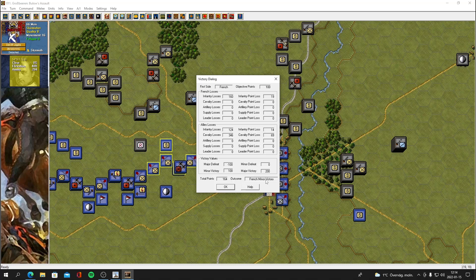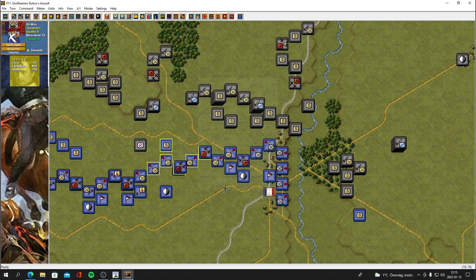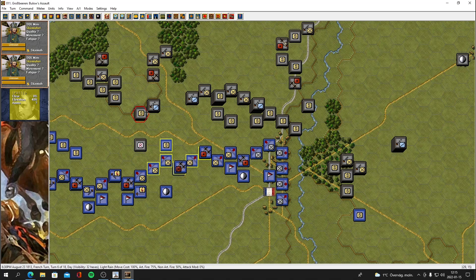We started with 100 points, we now have 164 — we're inching towards a major victory here. We've lost 160 men. The allies have lost 124 but they have lost 346 cavalry, which is a lot. He's done some crazy charges, being kind of careless with his cavalry. 50 men running away there, he's trying to reform that cavalry.